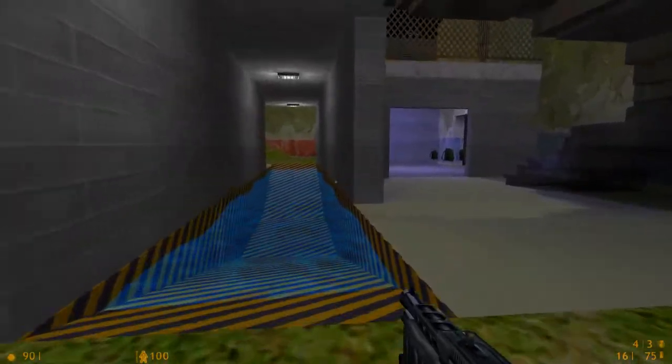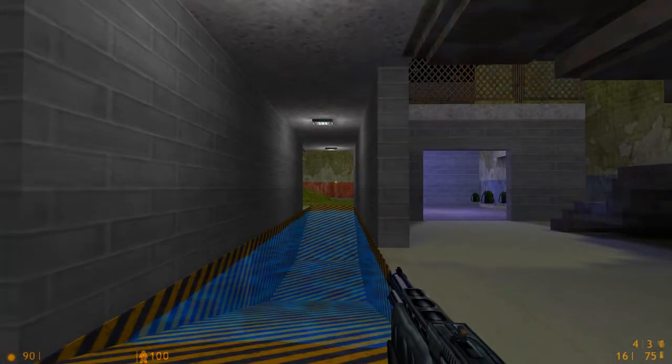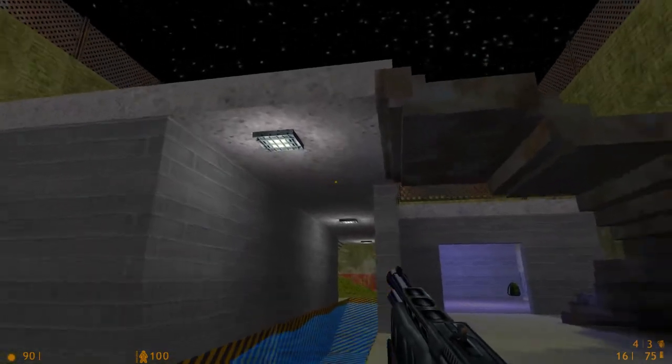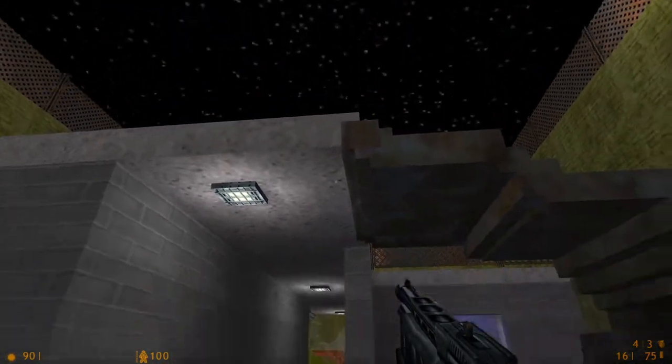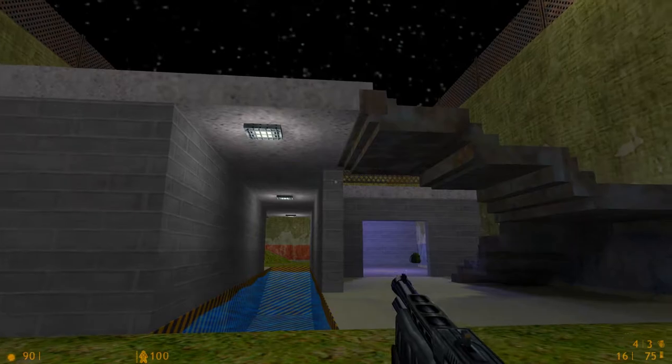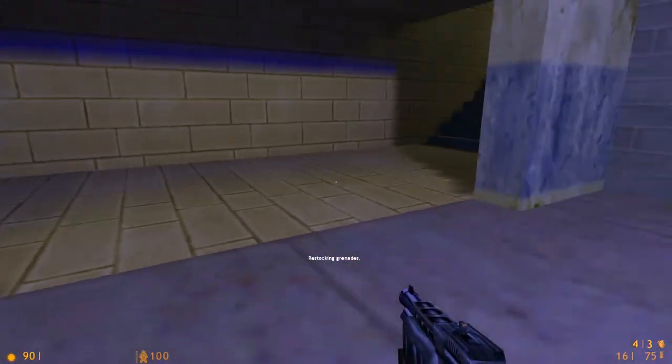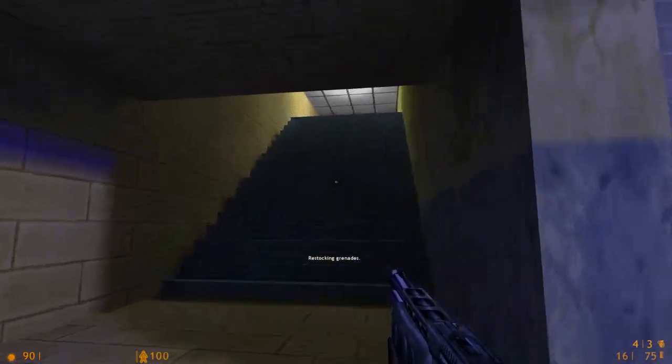A lot of heavy weapons action is gonna be happening over here, but you gotta be watching up here too. Because people like spies, if you're not careful, could easily just come up here and get behind. And there you go - if someone's not looking, they have a perfect entrance.